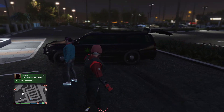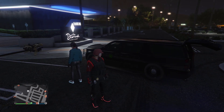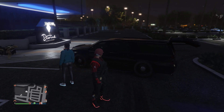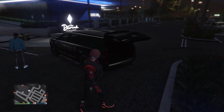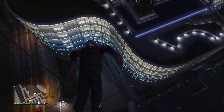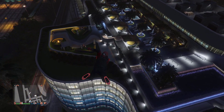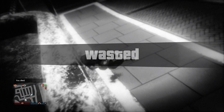First up is a fun launching glitch with the SUV. It's pretty simple — if you have this SUV it works perfectly. All you have to do is open the back trunk and just jump in. Boom! There you go, it's an amazing glitch.